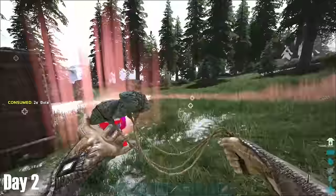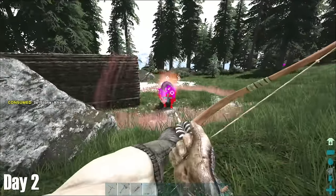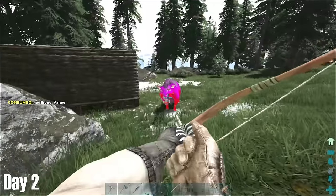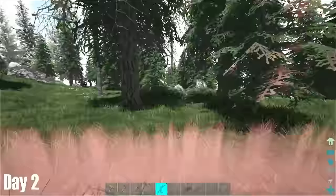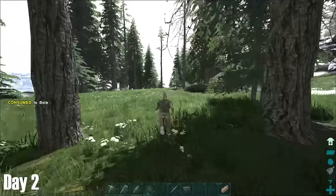I tried bouldering him, which was a success, and then began to hit him with stone arrows. The issue was I'm pretty sure he was healing himself faster than I could actually do damage to him, so instead I opted to lead him away from base. I led him away what I thought would be far enough, and then bouldered him before sprinting back to base.